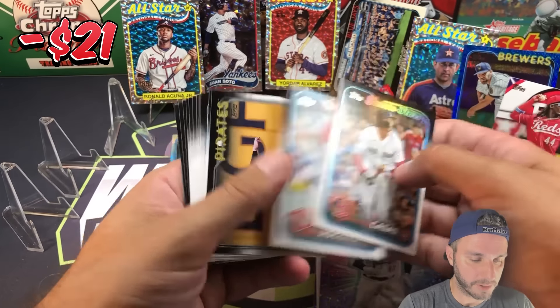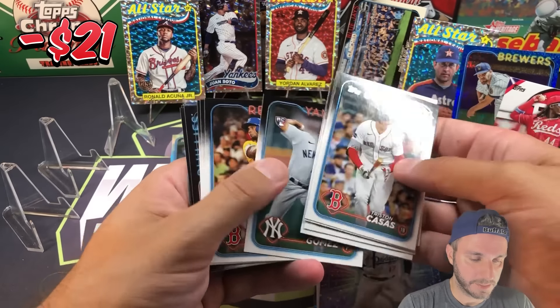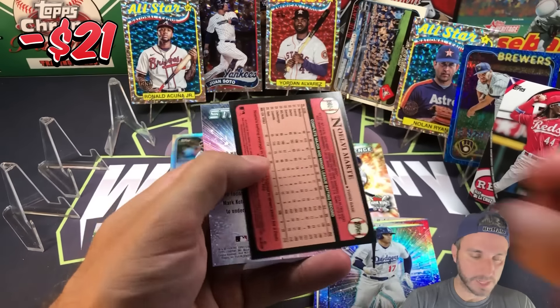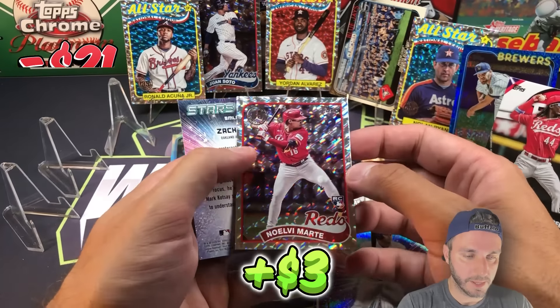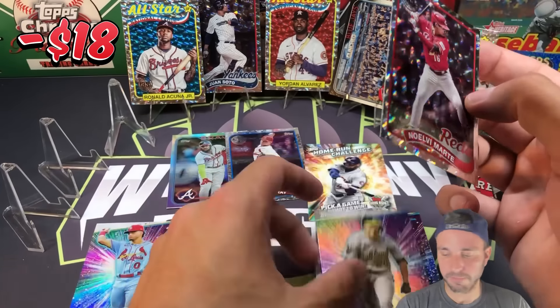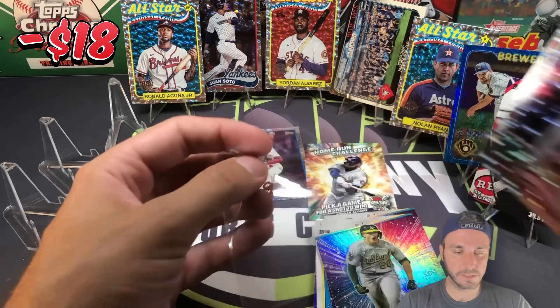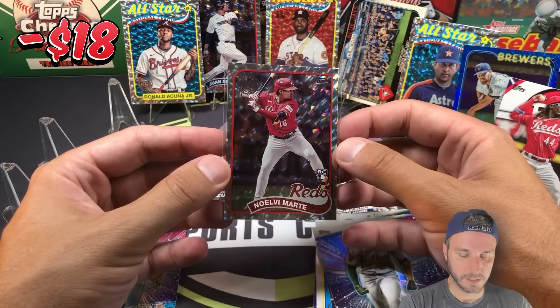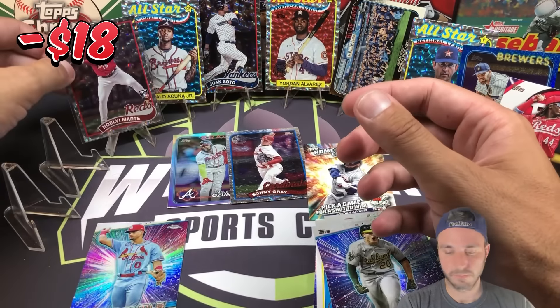Another foil board coming up — they really loaded these up this year. This one's going to be Noelve Marte, so our first rookie foil board! Zach will sleeve up Noelve since he's a good rook. Very nice.